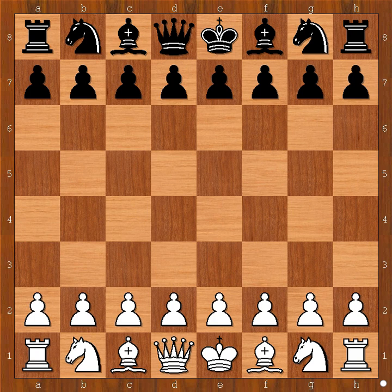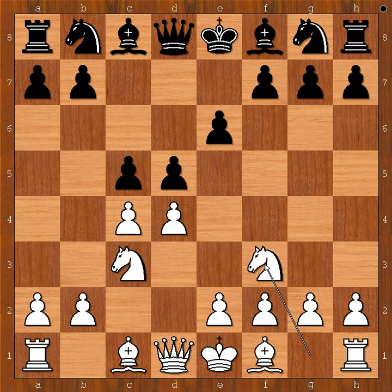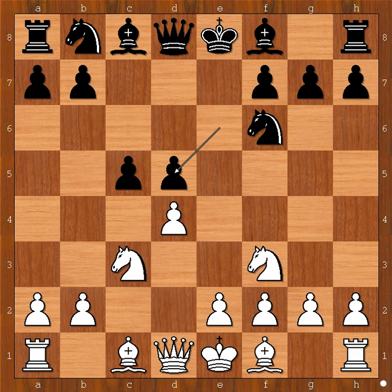Emanuel Lasker had the white pieces and he started with d4. David Janowski played d5. c4 — the Queen's Gambit. Queen's Gambit Declined. Knight to c3, Tara's Defense. Knight to f3, knight to f6. c takes on d5, e takes on d5.